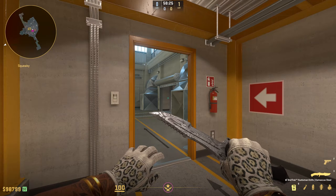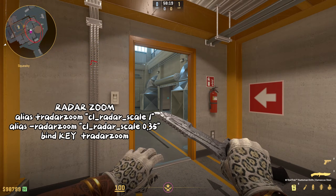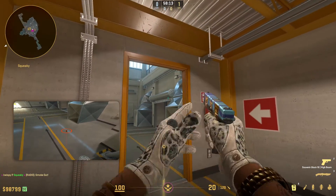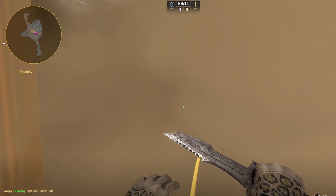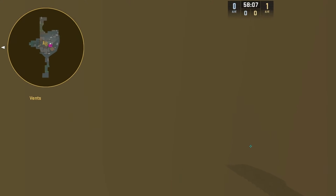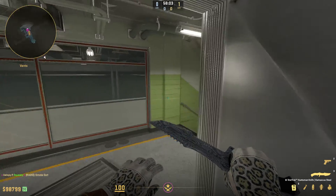This next one is going to be for toggling the zoom of your radar. This is really helpful when trying to navigate inside of smokes. So let's say there's a smoke down here and you want to get into the vent — you get inside the smoke, you toggle the radar, you find the vent, you go downstairs, and that's it.